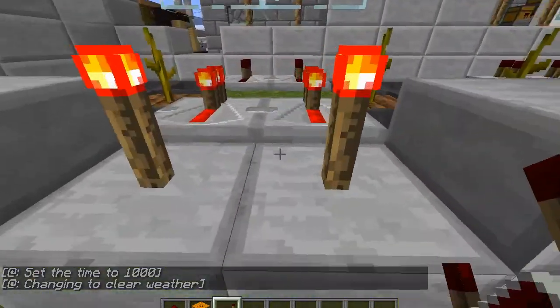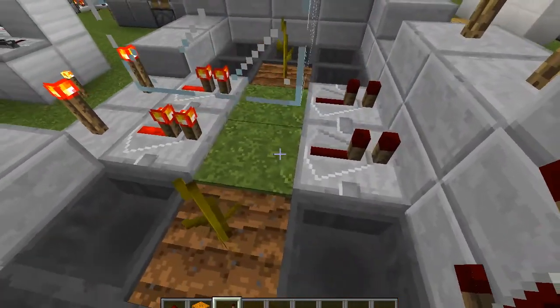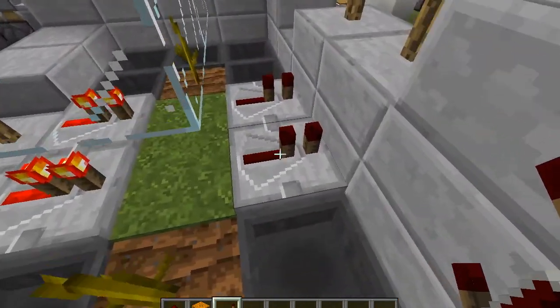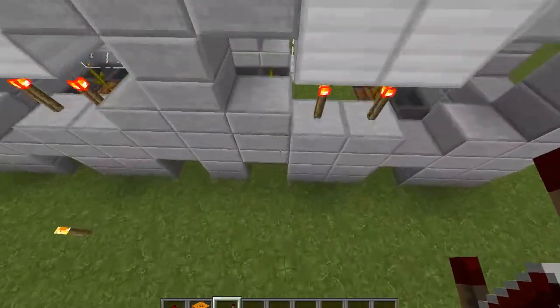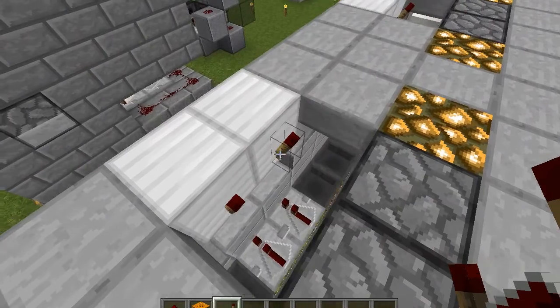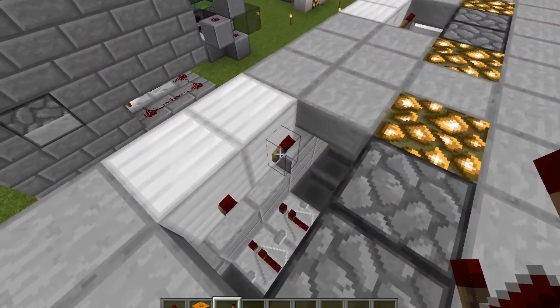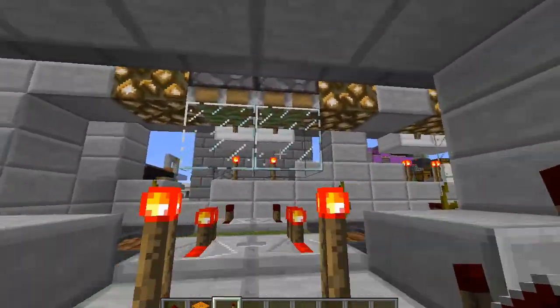Basically at the source there's a torch powering this repeater. When the pumpkin grows it transfers the signal into the repeater, into the torch tower, and into this block, which depowers these repeater redstone torches, which extends these pistons.